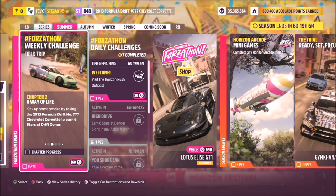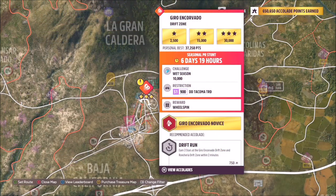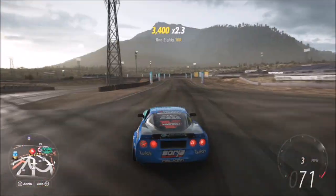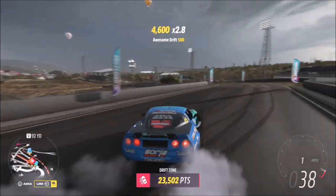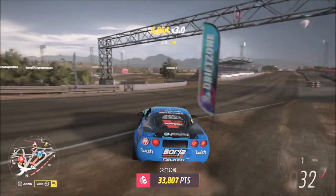The first challenge just wants you to earn six stars at Drift Zones, which is super easy. I recommend heading over to the Gyro Incovado Drift Zone at the main Horizon Festival. Three stars on here is only 30,000 points, so all you really need to do is two runs of three stars or three runs of two stars — it doesn't really matter. It's a really short drift zone, so you'll be able to complete this challenge very quickly.